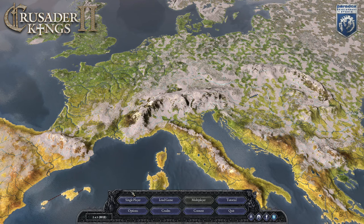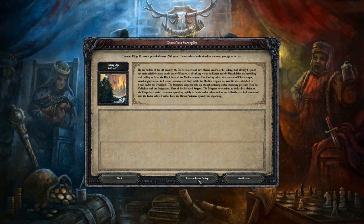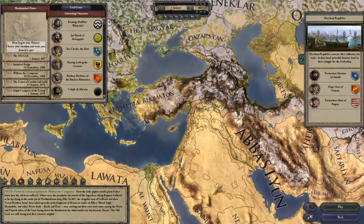Hello everyone, this is Ren Gast. Welcome to part one of my Crusader Kings 2 Historical Immersion Project Byzantine Empire Let's Play. For those of you who don't know, Historical Immersion Project is an overhaul mod for Crusader Kings 2, and it adds quite a bit of depth to the game. So the first thing you'll notice here is the localization on the map.